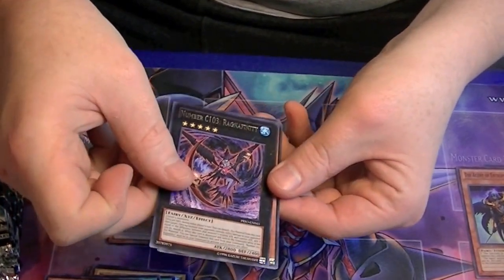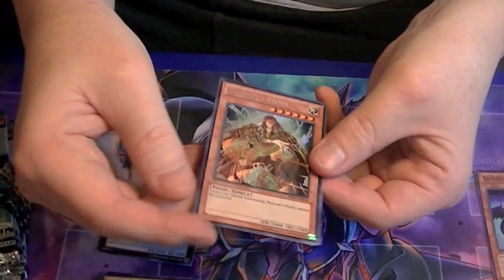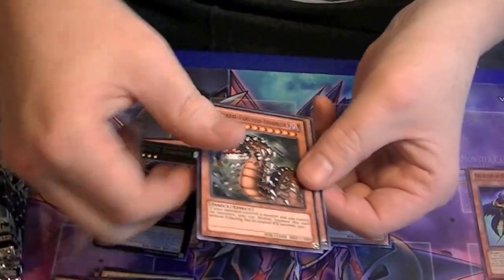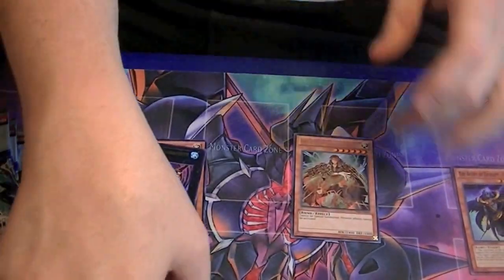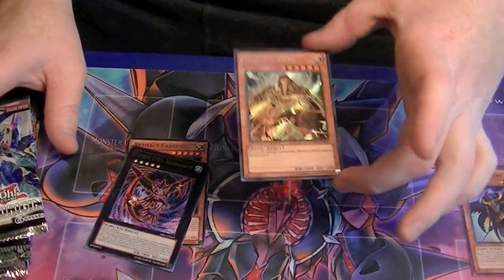Rare is C103 Ragna Infinity, and a secret rare, Majesty's Fiend. Shame that card has gone down in value, but it is still highly playable, especially in Monarchs. But this is the reason why Breakthrough Skill has skyrocketed.